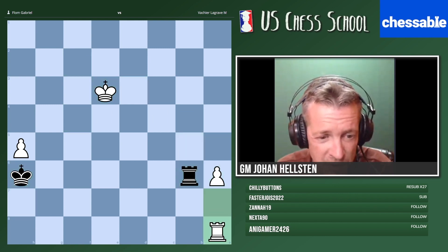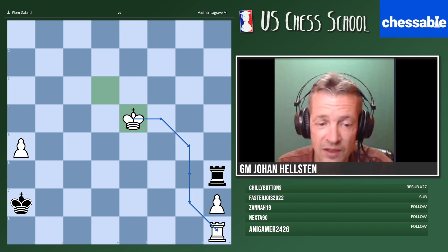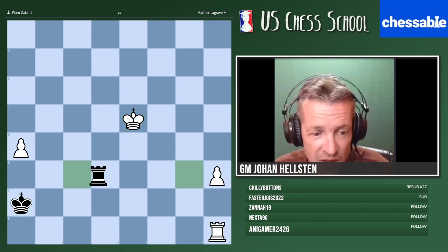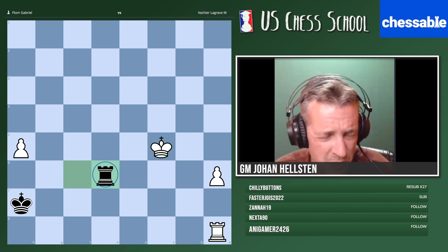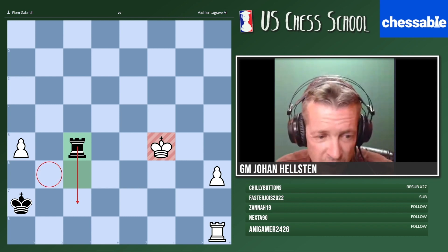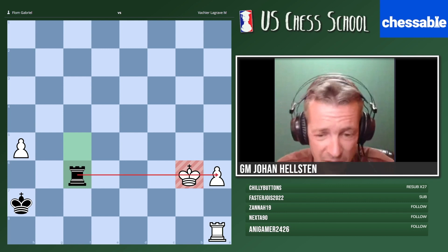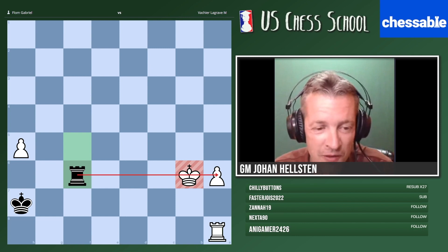That's the logic of rook endgames. Now it's different — we play this, and even if they approach, they don't have a move like Rook a9 because that's not a legal move. The game will end in a draw. He played something else and it was also a draw — very tricky. Please try to remember this kind of thinking: once they are close, maybe give the check instead. The rook must be on this side. Try to remember this mechanism.